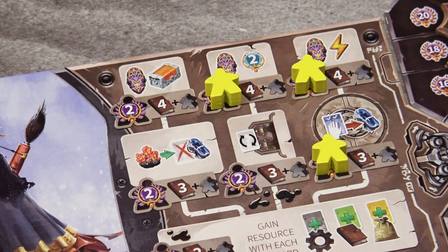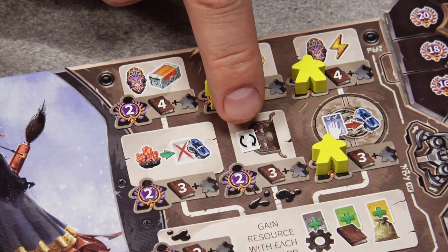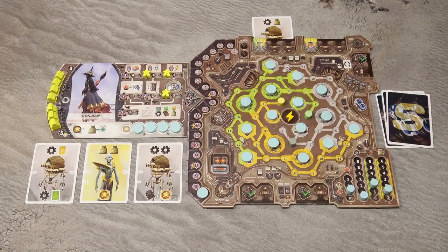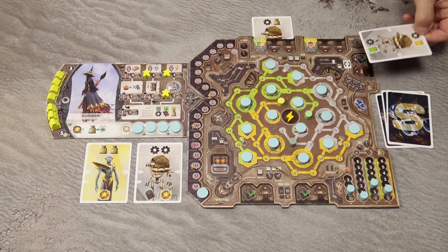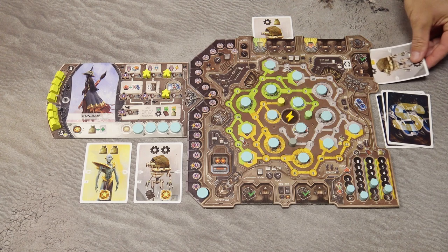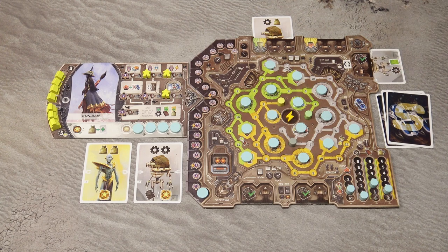When you unlock this technology, you unlock an additional slot on your player board — the slot on the right side. When you play a card, you may play it into that slot and rotate the card any way you want, then take the effects from the uncovered part.